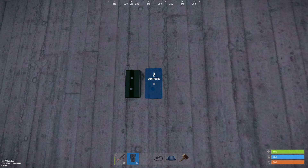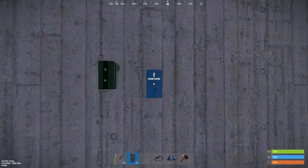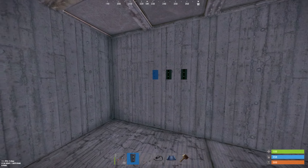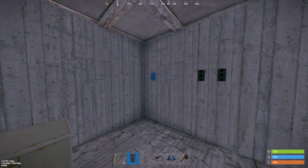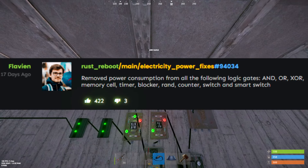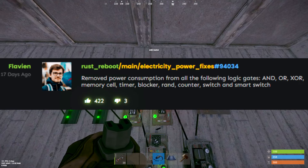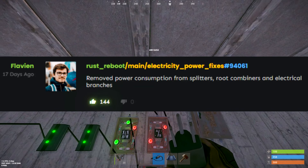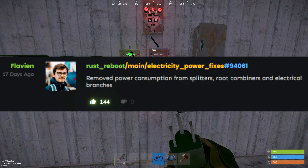Two huge changes to electrical are coming. The first is the ability to snap components by holding left shift, and if you have multiple placed down you'll be able to snap them an equal distance away from each other. The power consumption of multiple electrical components is also being removed completely, meaning you can now utilize larger and more complex circuits without draining your battery.